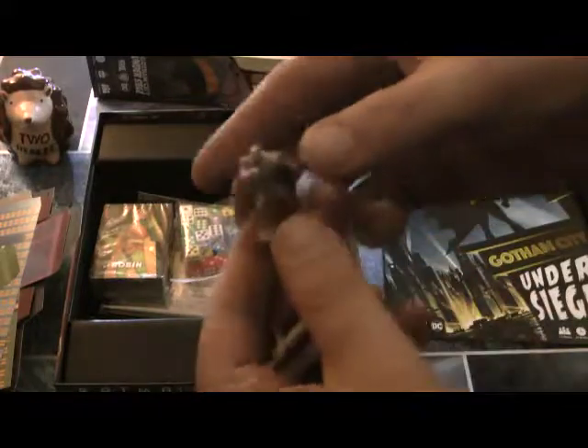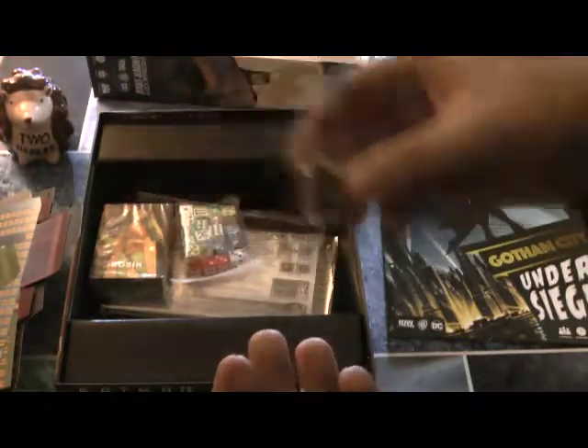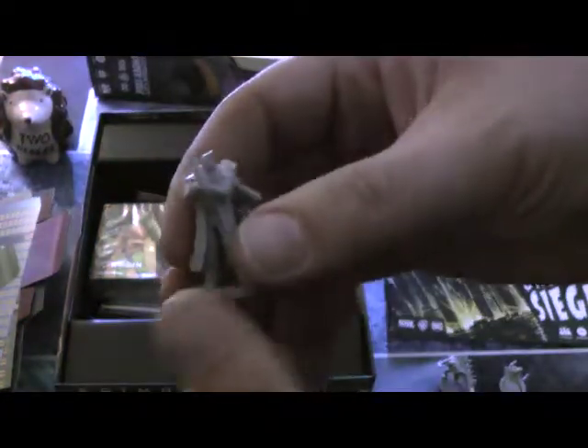We've got the cool figures here. So we have Batman, Batgirl, Catwoman — she just ran away — Gordon and the GCPD, which is Martinez there. No Bullock, which is fine — he's probably running off in the china shop. We have Robin, and we have Catwoman.